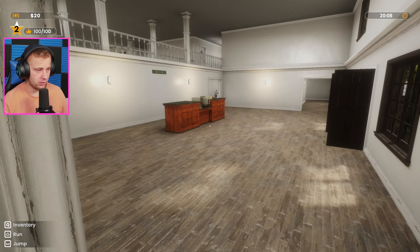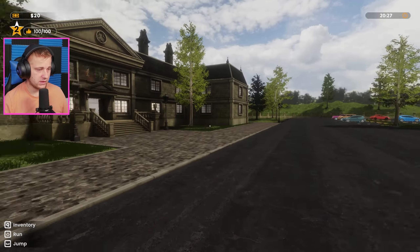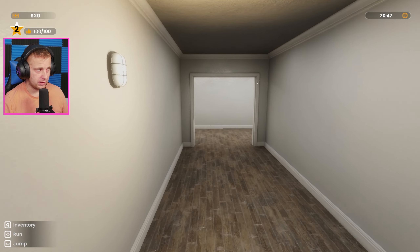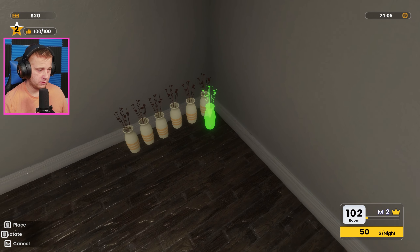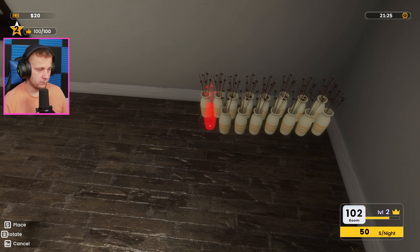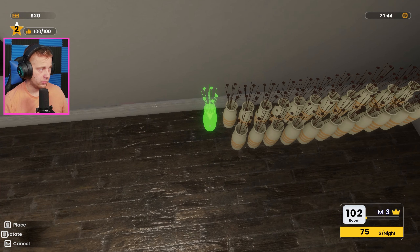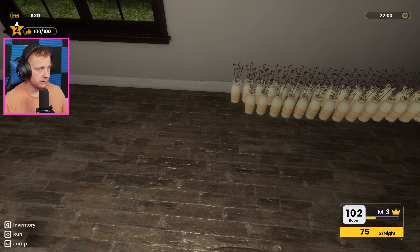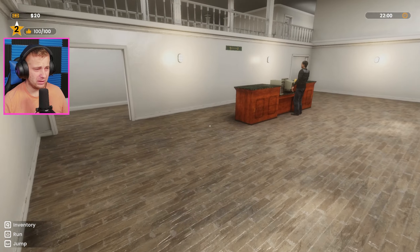Yeah, we're probably going to have him ringing the bell, so I'm assuming he's here for a room. We'll probably check him in once we get these flowers down, just so we can get some more money. So 23 plus 6 is 29 — there's level 3 for the room. So that means we need 19 more flowers.